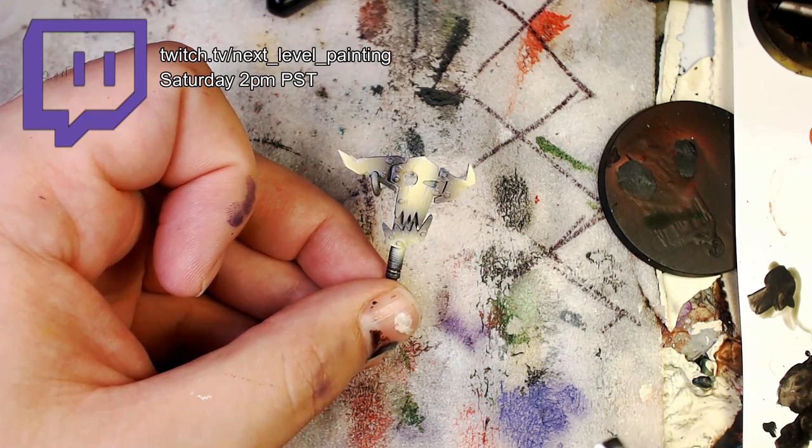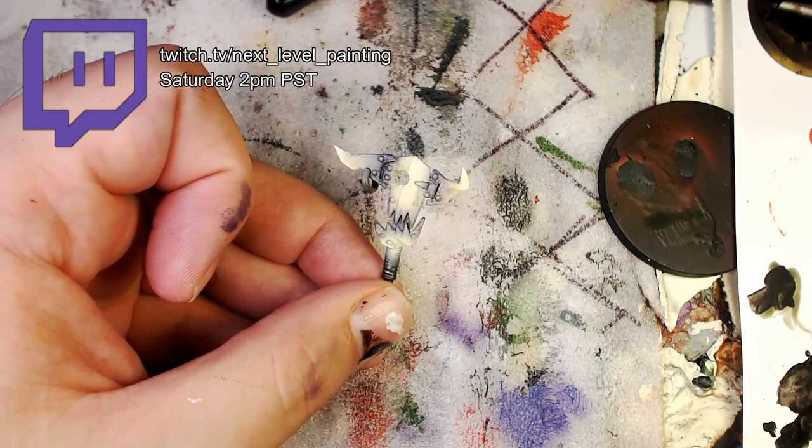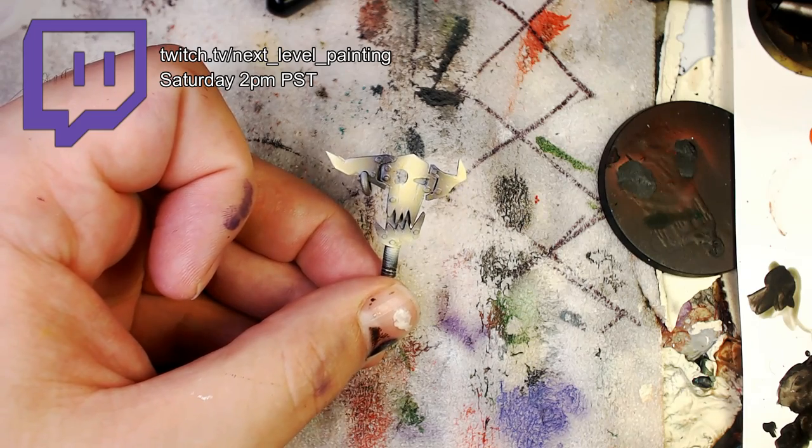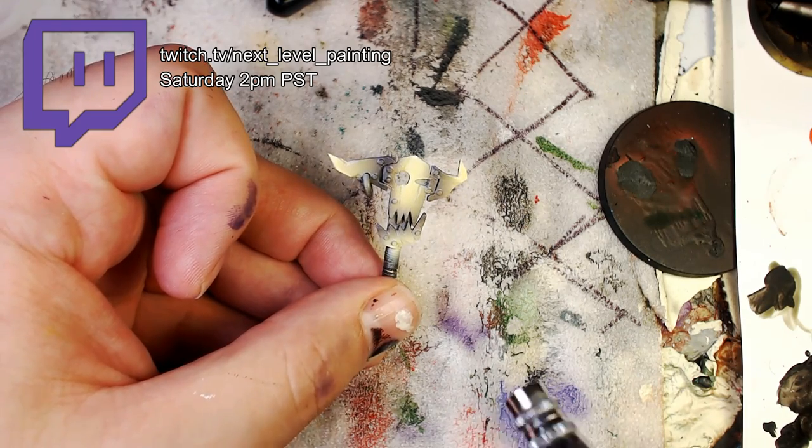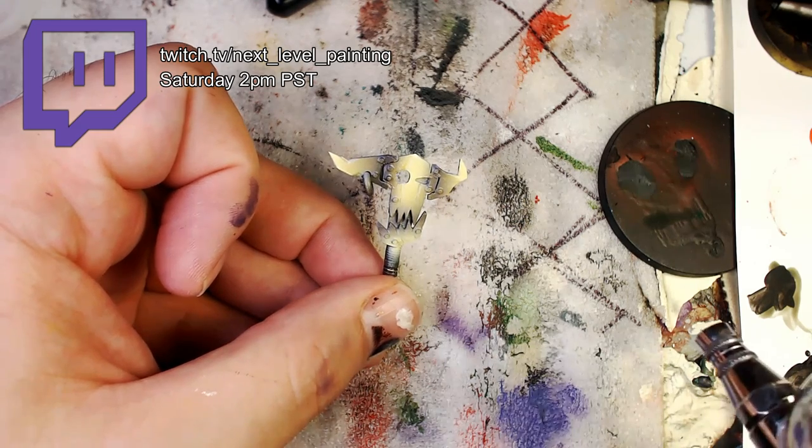I've shown you yellows a million times before with the oranges, the golden yellows. This is an orcified yellow — no crazy amazing color transitions. This is straight up: yellow is dark and yellow is bright. Love it. We're going to do more to it here in just one second.